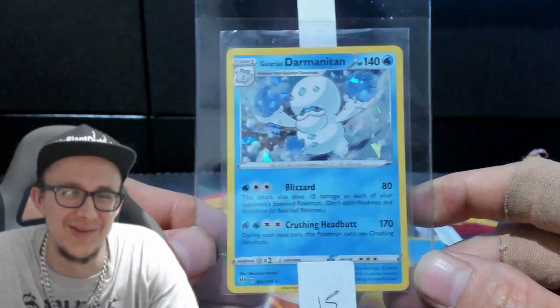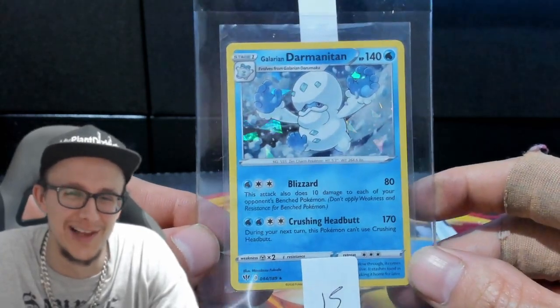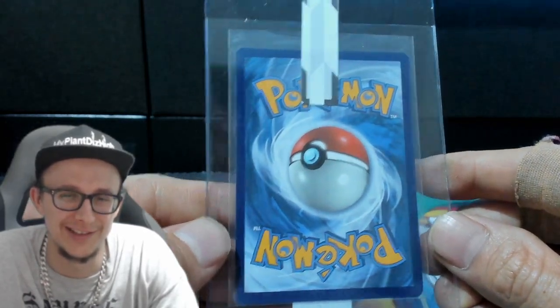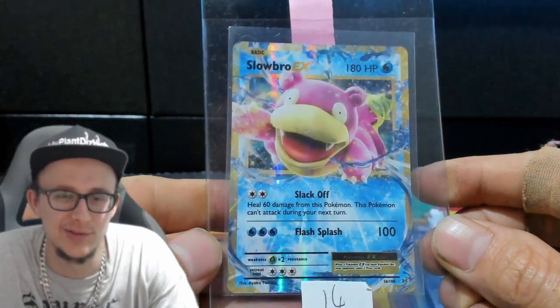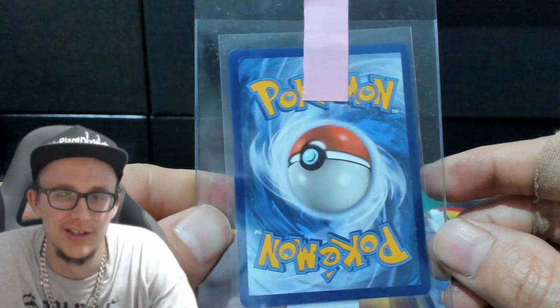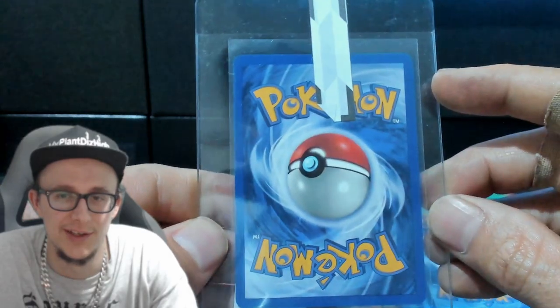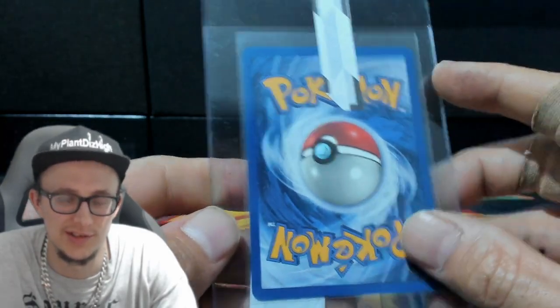This one is from one of our favorite sets — super favorite — like Shattered Hollow. Sick. I busted about 25 decks of this just to try and get this guy mint. Slowbro EX, so this is like a mint card, it's got no lightning on it. Just trying to hit those tens. Got a Base Squirtle, Base 2, so this is mint as well.